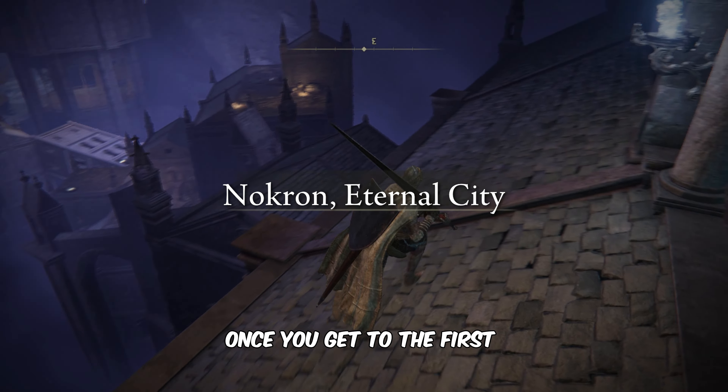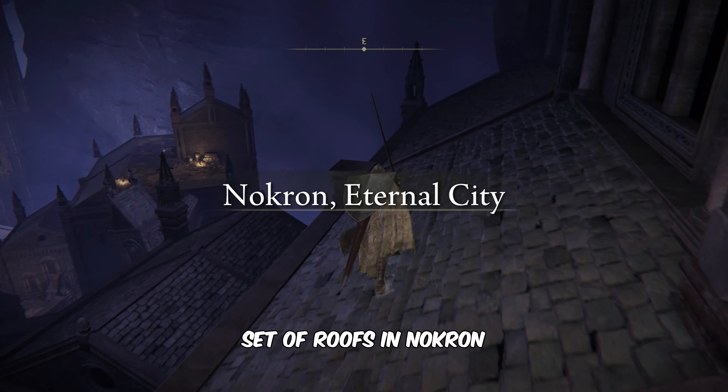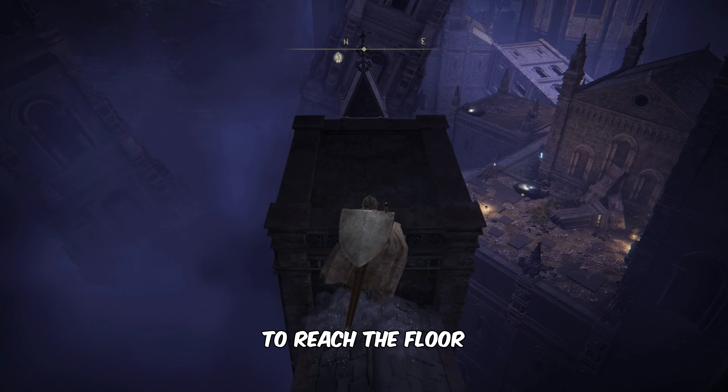Once you get to the first set of roofs in Nokron, you will see a derelict tower on the right side. Walk over the roofs, then jump to the tower to reach the floor that has the torch.